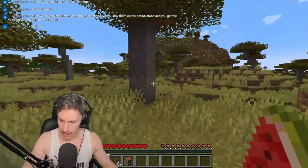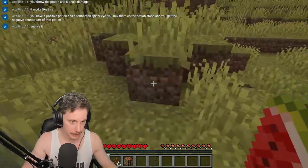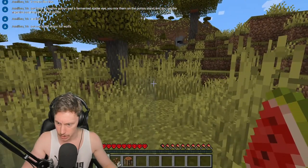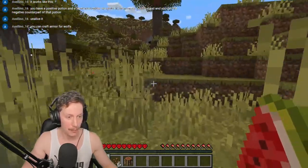Someone explains: you have a positive potion and a fermented spider eye. Sorry, I gotta look for holes in the floor that could send me spiraling to my death. You mix them on the potion stand and you get the negative counterpart of that potion. Wait — you can craft armor for wolves?